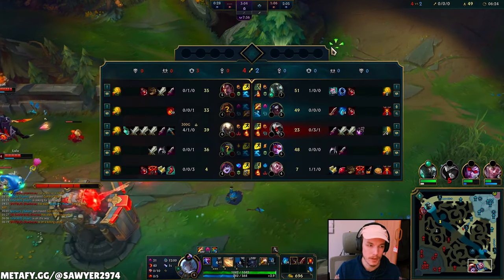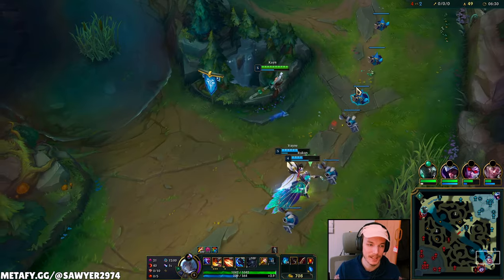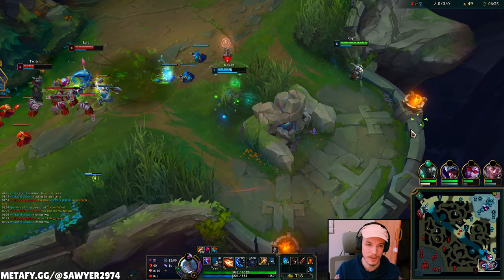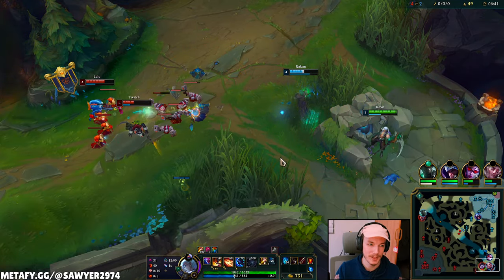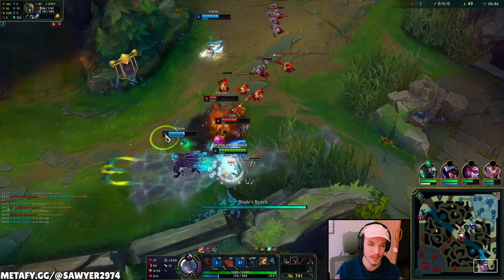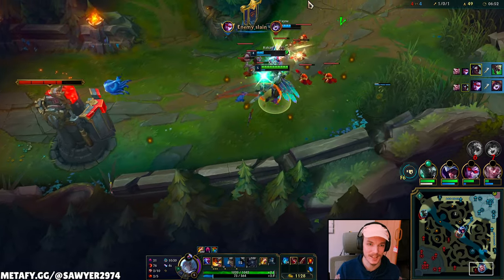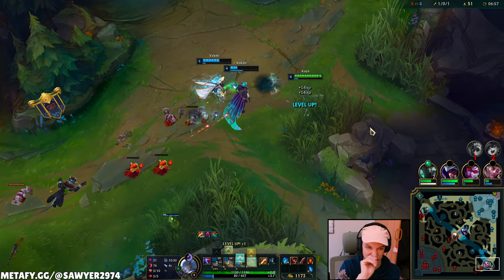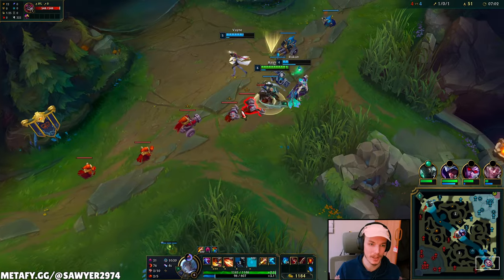Zero three mid lane, zero three — well played. If I do one camp I'm level six. Where do you think Brand is? I can try to cheese them here since we're bot side, might as well keep spending our time down here. Reset right there — E moving, Q, W, auto, nice auto. Q damage that whole wave. I have to help these guys shove Vayne Rakan — no wave clear.